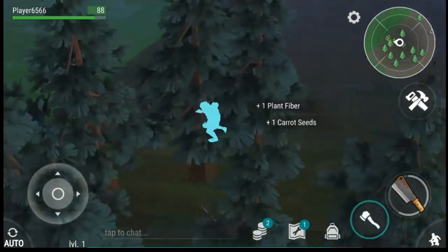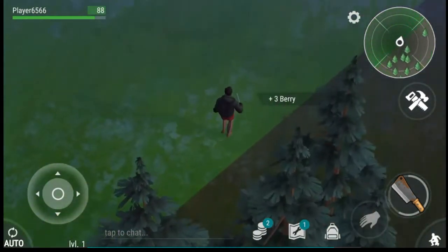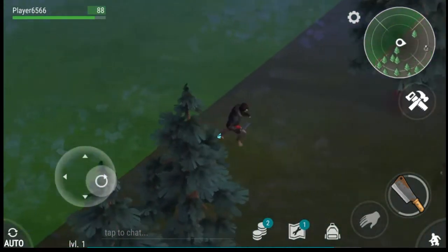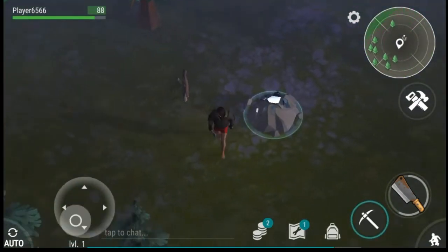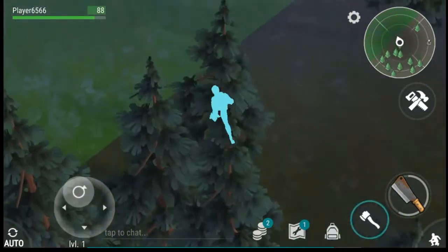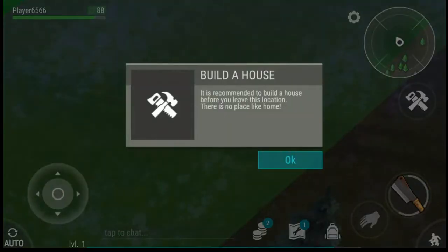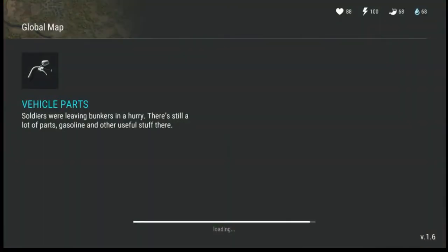The character is collecting and gathering everything. He's going to try to leave because there's nothing really here to collect — inventory is full. Let's go ahead and leave to a different area. It's recommended you build a house, but we're going to disregard that because we need to get to level two.